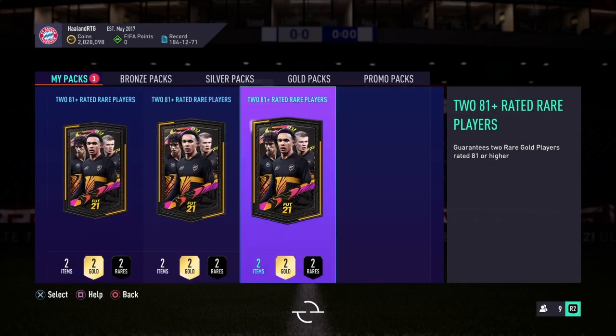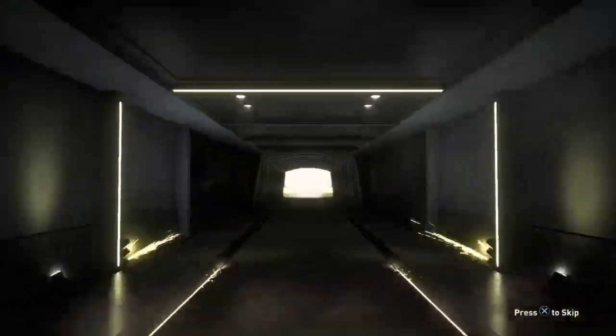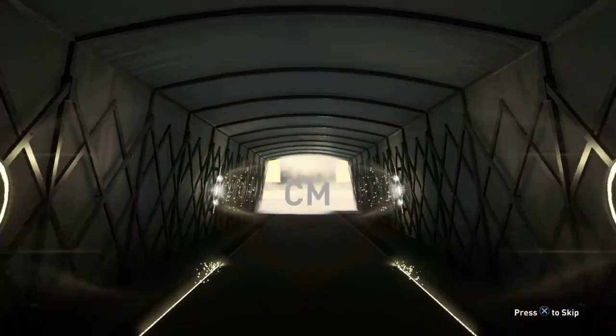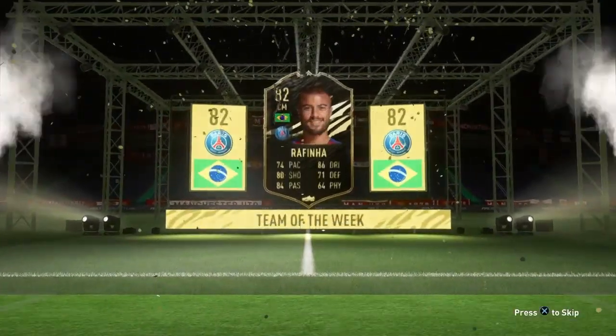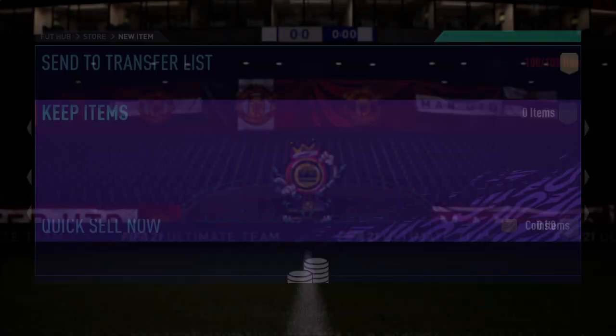We've got three packs left. Pack number eight. If you want me to say these are worth it, you've got to give me something good in these last three, because so far the player picks have been a lot better than these, and the player picks are cheaper. Wait — I thought that was an inform for a second. It is an inform! Who is this? Rafinha, 82 inform. Well, we get an inform — that's not terrible. Pack eight: we get ourselves inform Rafinha and also an 82 Arnautovic.